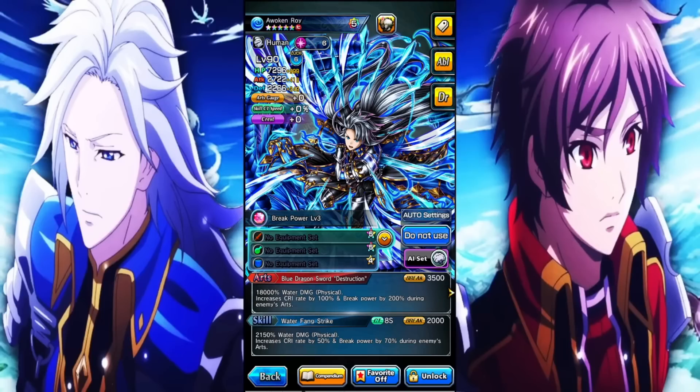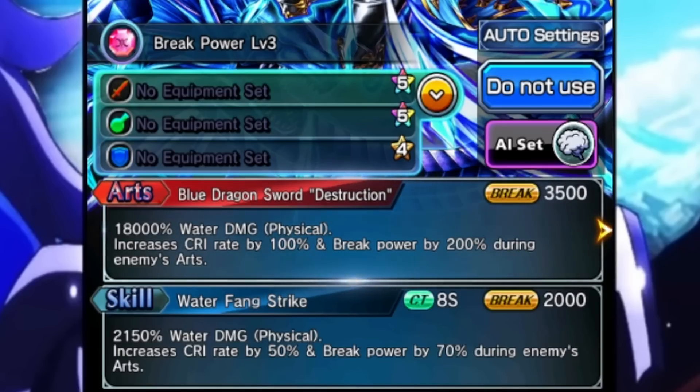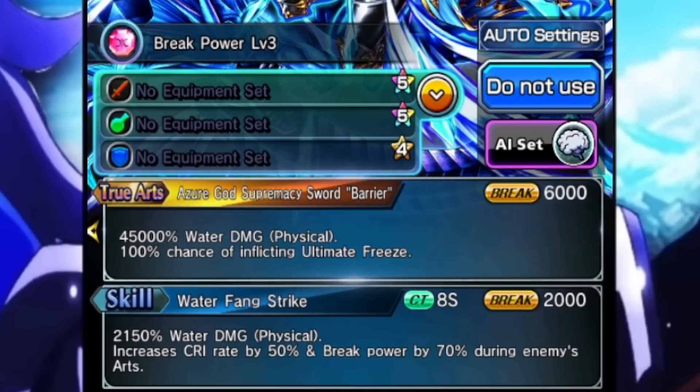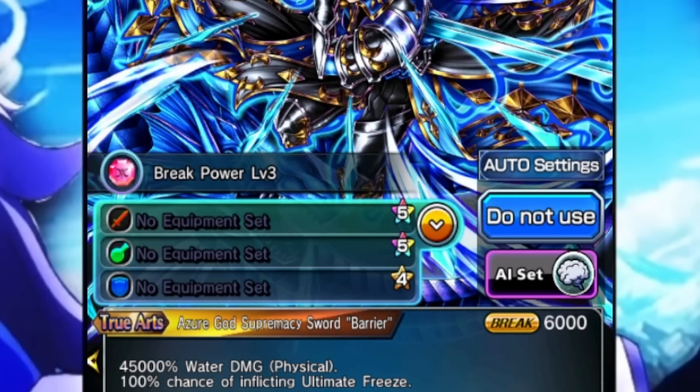But since it's been a while since we checked out Roy, let's talk about all of his abilities. He only has one good passive, which is Knighthood of the Empire. The other two are kind of weak. The skill increases crit rate and break power during enemy arts, and the art has pretty much the exact same thing but at a higher value. His true art is the only thing that doesn't rely on this — his true art inflicts ultimate freeze. If you don't know what ultimate freeze is, it's pretty much just like regular freeze except it gives you 100% crit rate if it goes off. In terms of slots, he has a 5-star physical, 5-star heal, and 4-star defense — not too shabby.